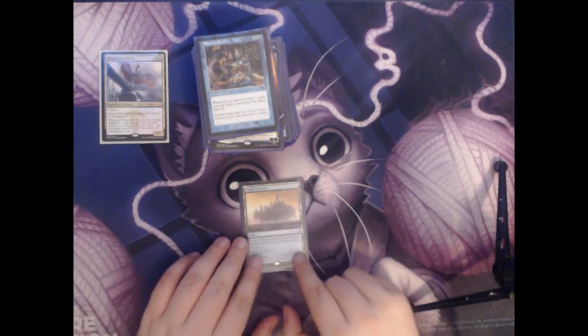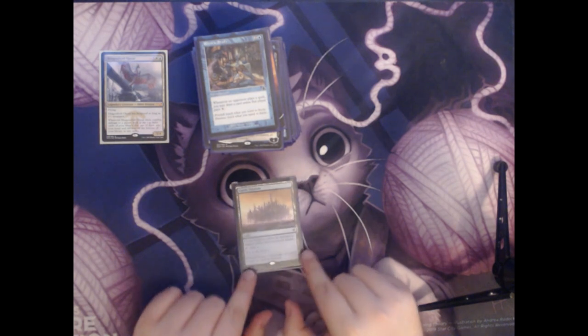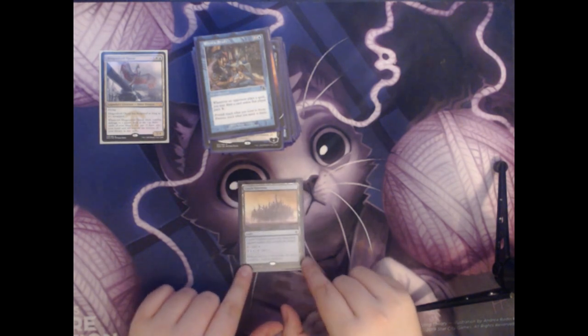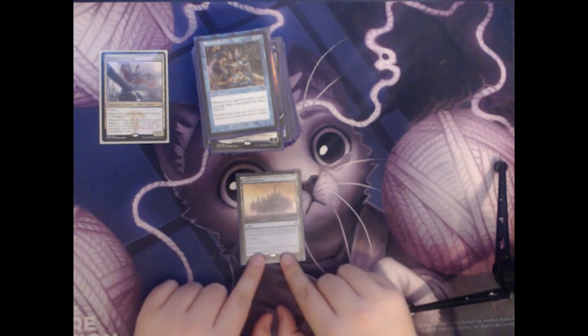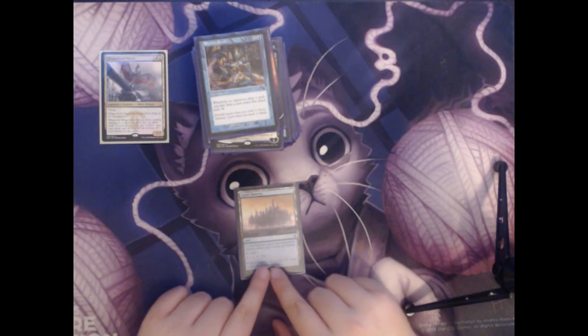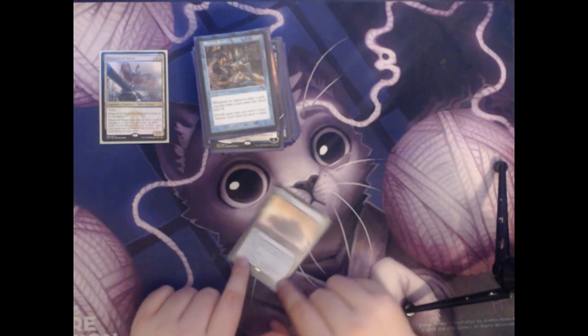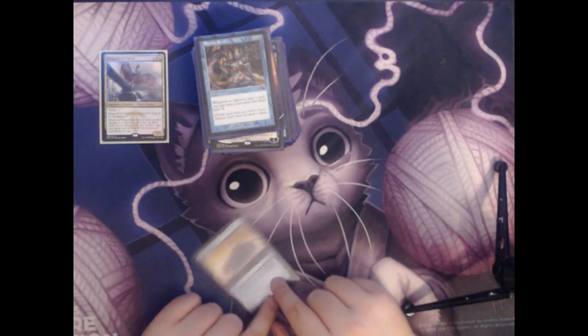Next up we have Castle Vantress. This is a land that enters the battlefield tapped unless you control an island. You can tap it to add a blue mana. And you can tap two colorless and two blue and tap this land to scry two. It's pretty useful to give yourself a little bit of extra card selection if you don't have anything else to do with your mana.